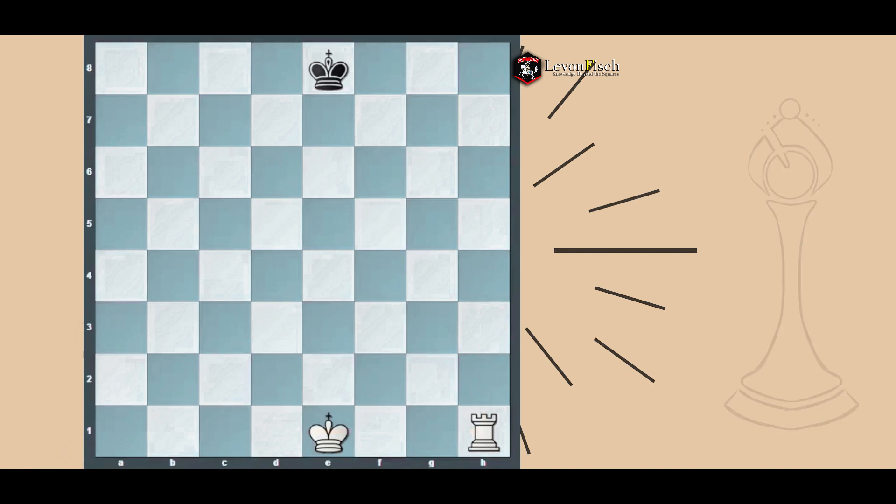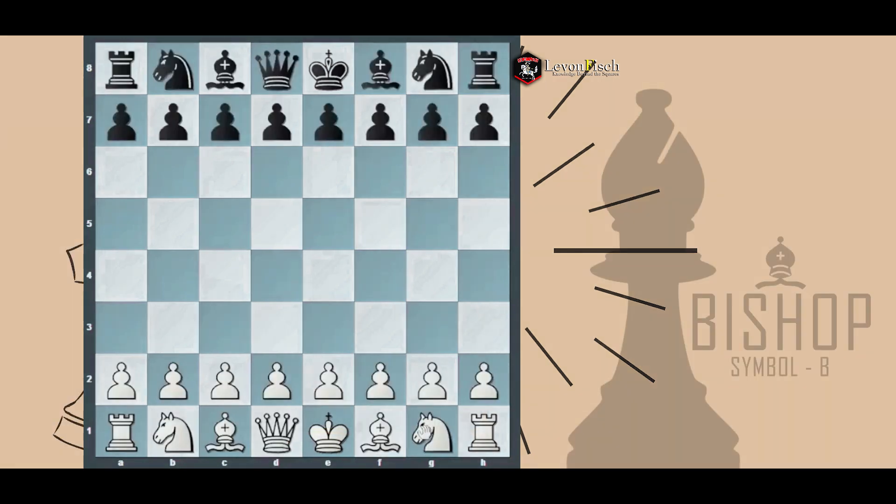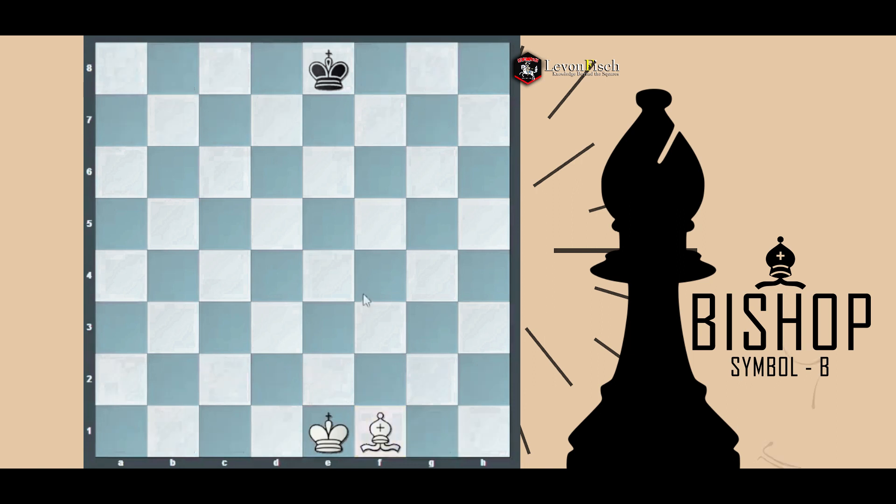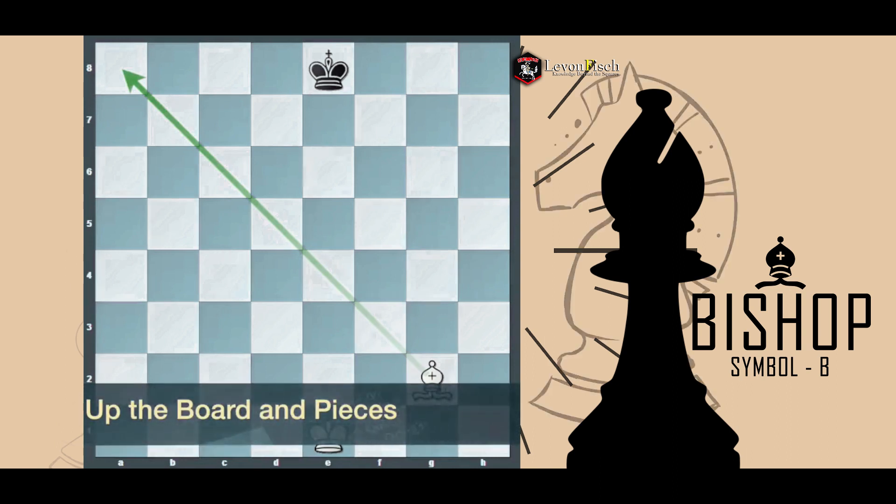The bishop is one of the diagonal pieces, so its power is limited to those diagonals. However, it becomes a long-range piece, and when other pieces like the pawn or knight are too far to reach, we can rely on the bishop. The bishop doesn't really need to be close to the center — being a long-range piece makes it just as powerful from behind, as long as the diagonal is open.